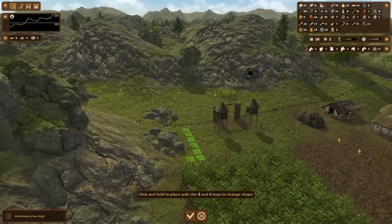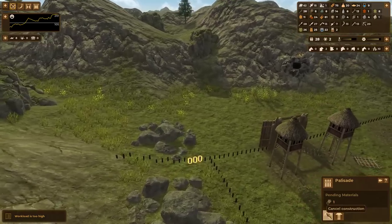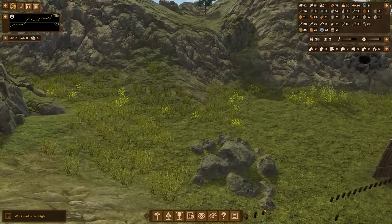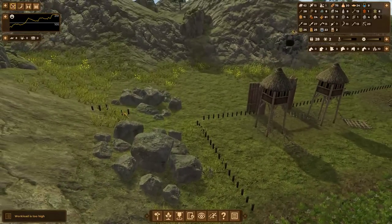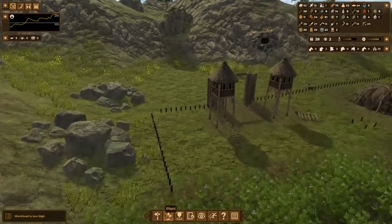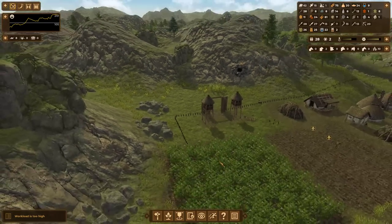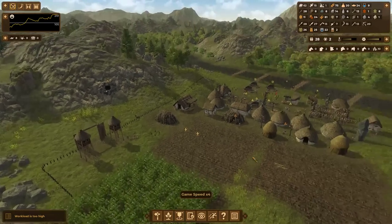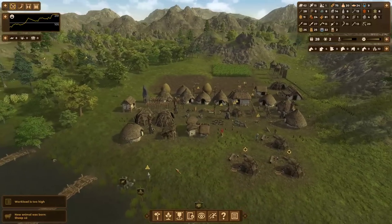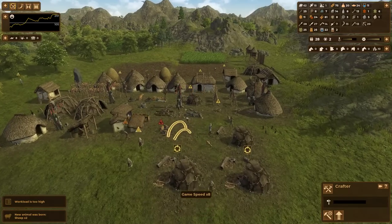Ideally I would have my palisades go around like this — no, that's not going to work. I'm going to have to paint it a different way, so these I'm just going to cancel. This is a lot of wood — quite a lot. Which means a lot of deforestation. And it's kind of pointless because in my experience, the moment you get it built you'll end up with stone walls — you'll tech up enough. Oh nice, we have some new sheep that were born.